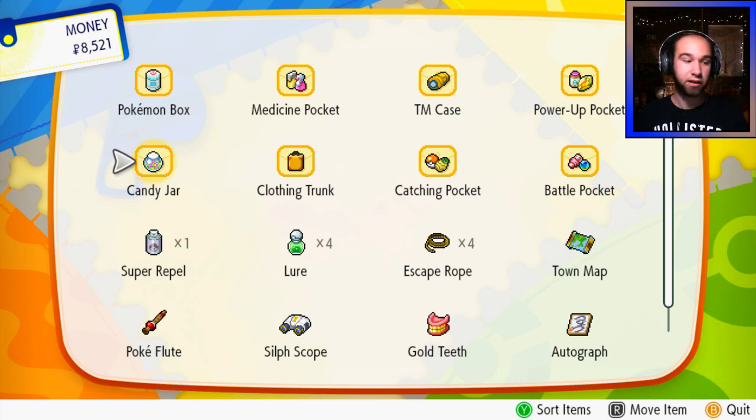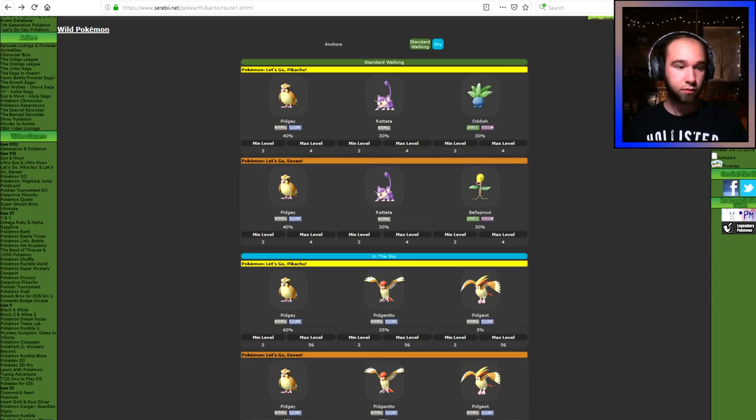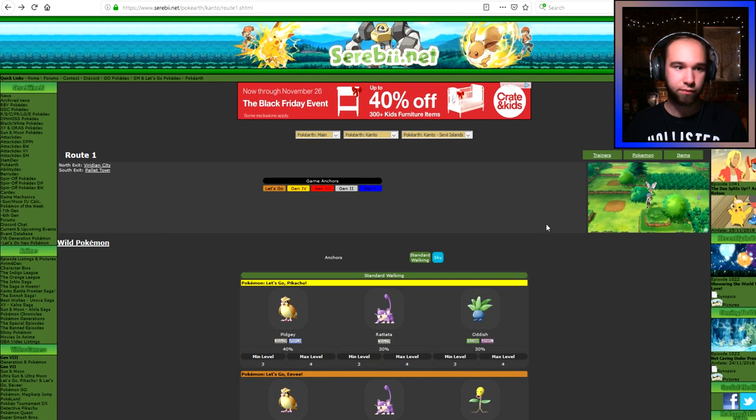As PokeEarth on Serebii shows, Pidgey has a 40% chance of spawning on Route 1. So Route 1 is a great place, depending on which game you are in, whether you want special or physical candies.